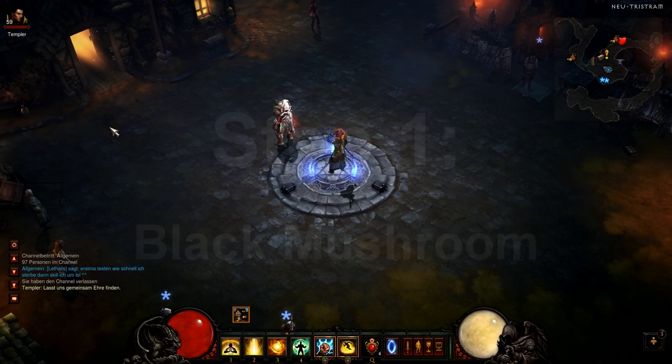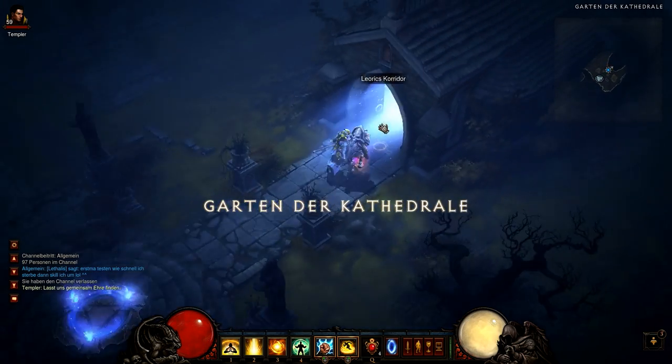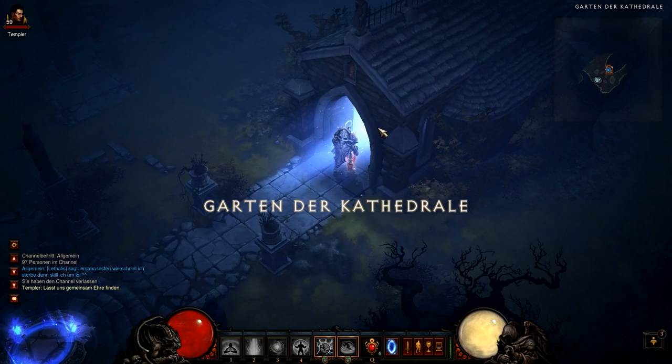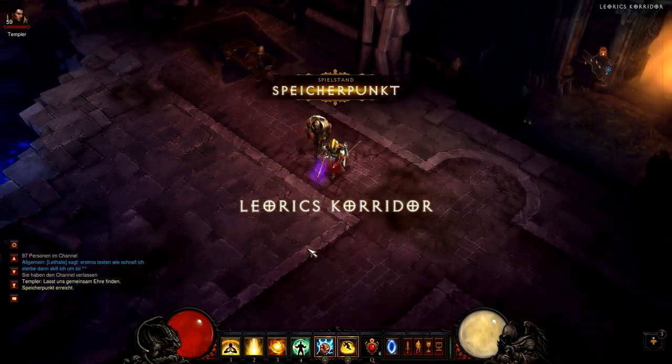I'm trying to make a tutorial for Diablo III and how to get to Whimsyshire. To reach Whimsyshire, you need the Staff of Herding and you can build it yourself by finding, first of all in step one,